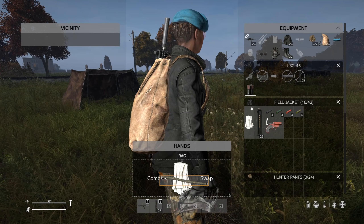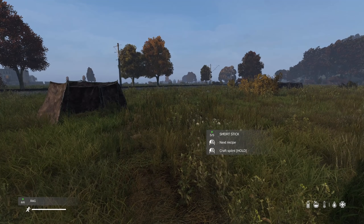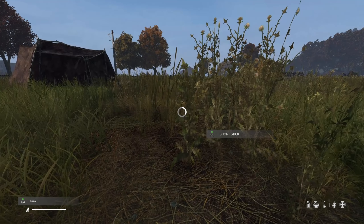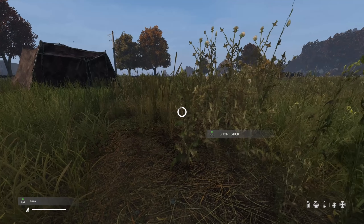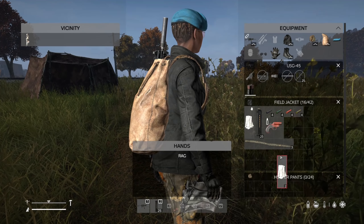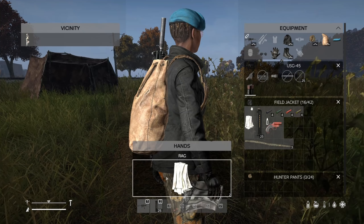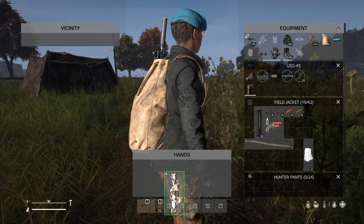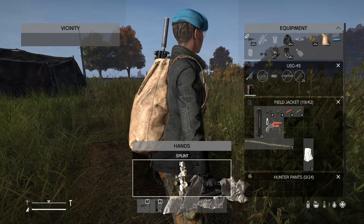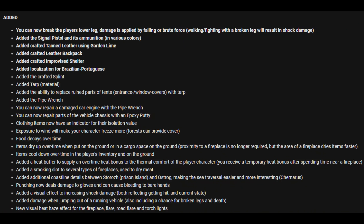They've added the crafted splint, added the tarp which is a new material, and added the ability to replace room parts on tents — so the entrance door or window covers and stuff like that. They've also added a pipe wrench.